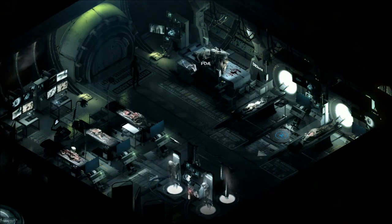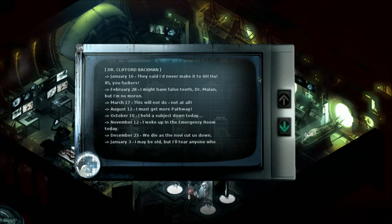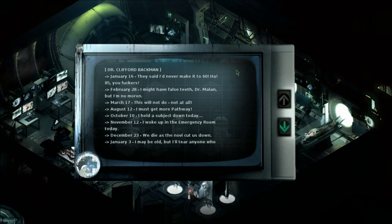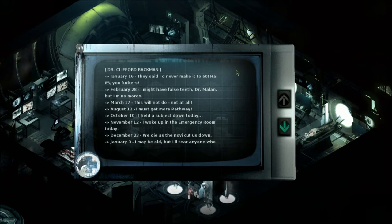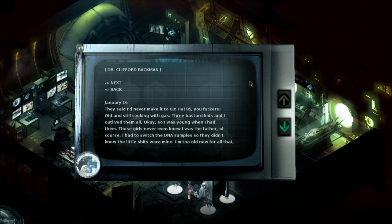Let's read this. Okay, this is that one doctor we read about in the adjoining room - the room across the hall. Dr. Clifford Backman. January 16th: They said I'd never make it to 60. Ha! 85, you bleep. This guy's 85 years old. Old and still cooking with gas. Yeah. Probably out of your butt.